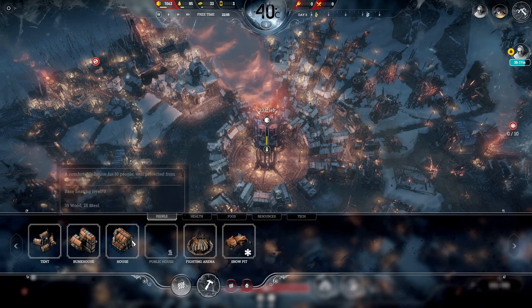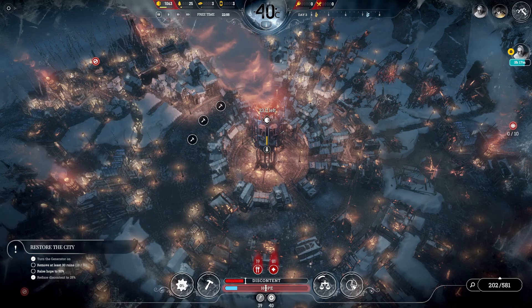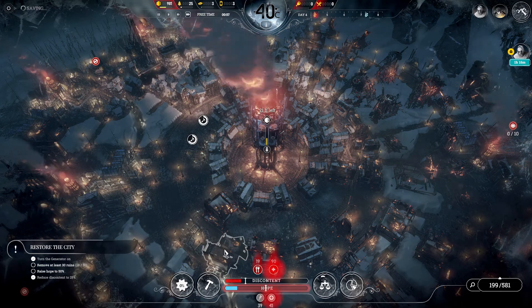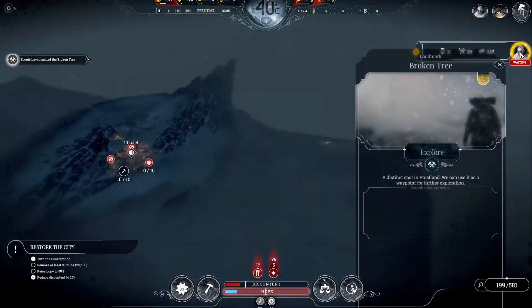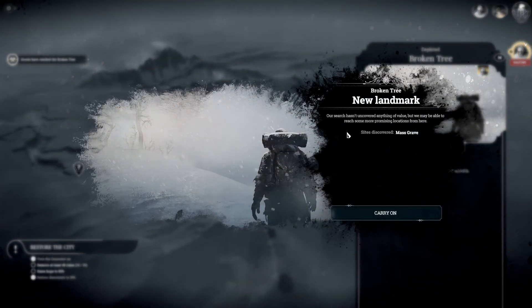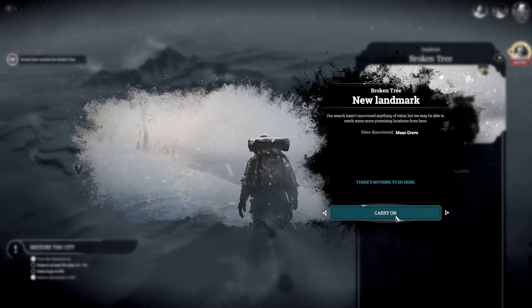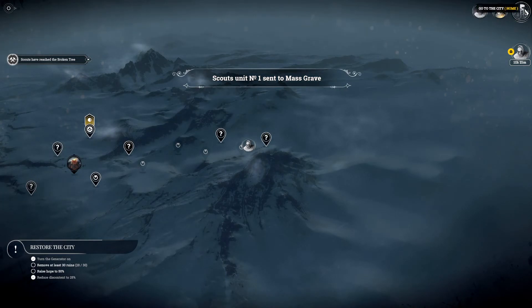Let's just keep building bunkhouses so we can get rid of all the outlying tents. Let's explore the broken tree — it hasn't covered anything of value, but we may be able to reach more promising locations from here. The mass grave. Now that's kind of grim. Let's go see what that is about.